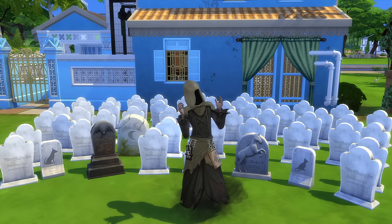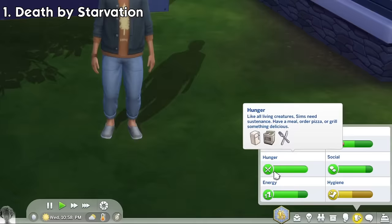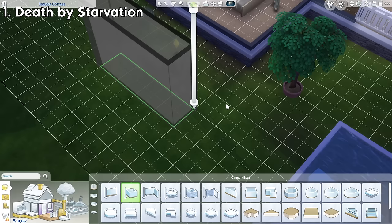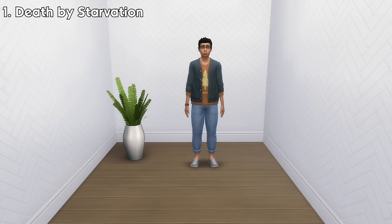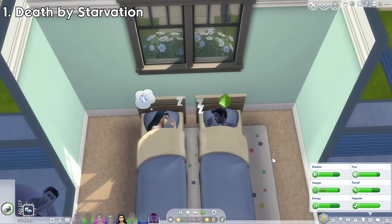Number 1: Death by Starvation. To trigger this, you just need to lower your sim's hunger need until it's fully empty. They'll begin from hungry and then to ravenous. And if the ravenous debuff expires and you still don't feed them, they will die of starvation. The ghosts of this will have their hunger need decay twice as fast, so they're gonna be eating a lot.